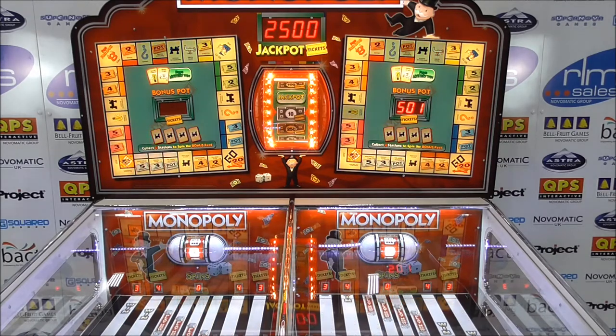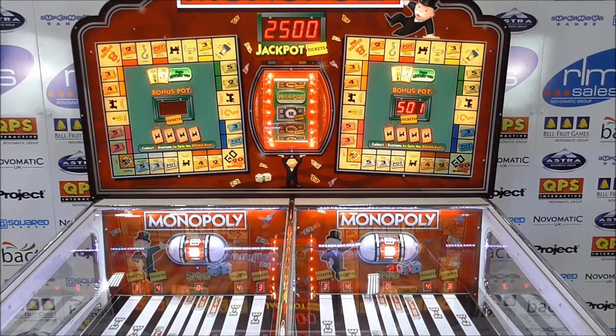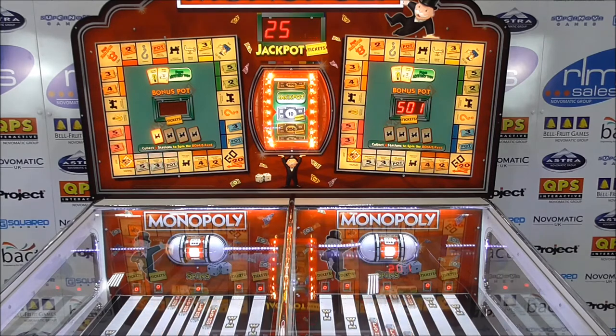Once on the Monopoly board, landing on the different squares activates different features. Landing on a square with a redemption ticket gives an instant win of the number of tickets shown on the square. Landing on Go gives an instant win of 20 tickets, while landing on a pot booster square increases the progressive bonus pot located in the centre of the Monopoly board.